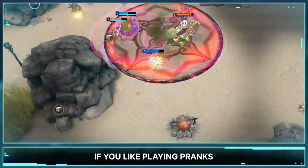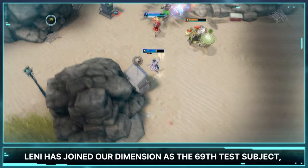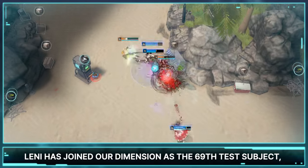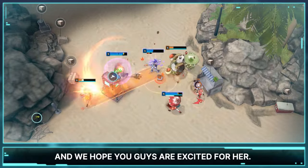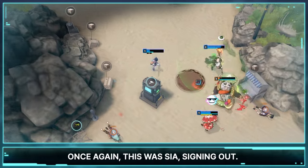If you like playing pranks and helping your friends, Lennie is the one for you. Lennie has joined our dimension as the 69th test subject, and we hope you guys are excited for her. Once again, this was Sia, signing out. See you next time on Illumiapedia.